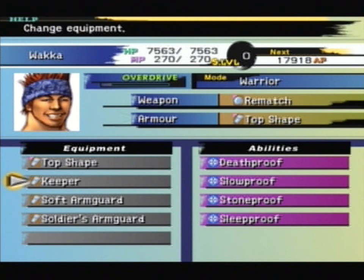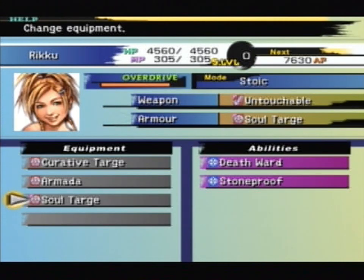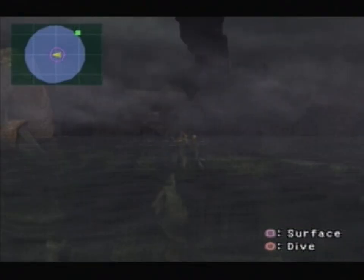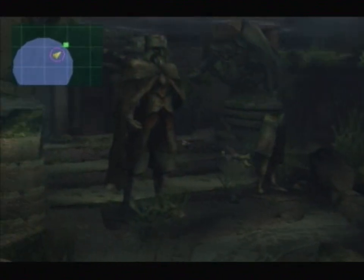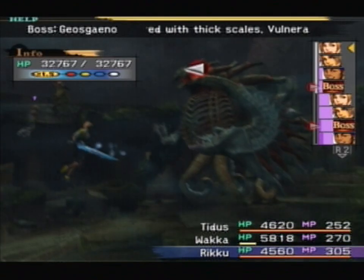Also, if you have any kind of death protection, that's an added bonus. But definitely have Stone Proof. I've been doing a bit of fighting in the arena off-screen and picked up some reasonable equipment. And holy crap — it's boss time! He's back for round two: Geosgaeno! If you didn't see that one coming, my goodness. Now, unfortunately this guy is immune to scanning, but you can Sensor him, which is a bit strange.